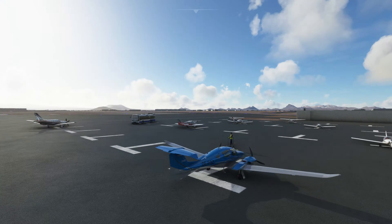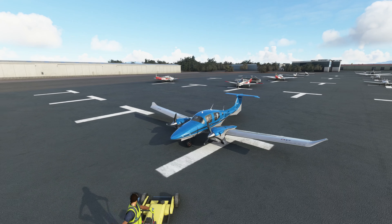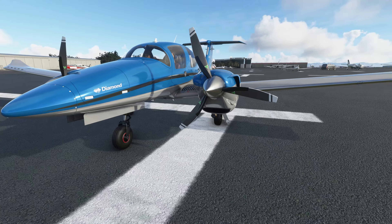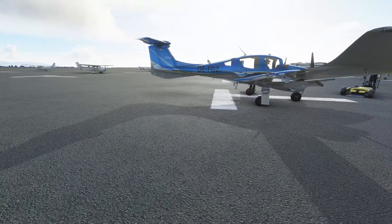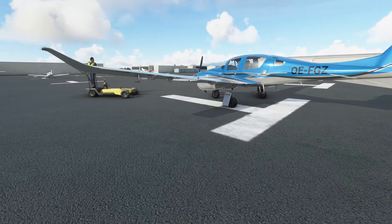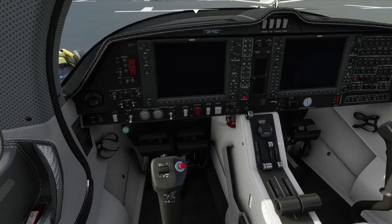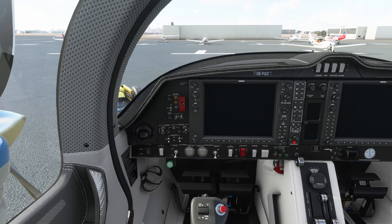Now we are in the modded aircraft. Let's go outside to the showcase and take a peek to see if we notice any major differences. Nothing that really jumps out visually. It looks fantastic — the reflections are awesome — but I don't really have much of an issue with any of the default aircraft visuals. There isn't a whole lot that needs to be done there, so let's go ahead and get in the cockpit. No major differences in there either — most of what we're going to see will be performance-based.